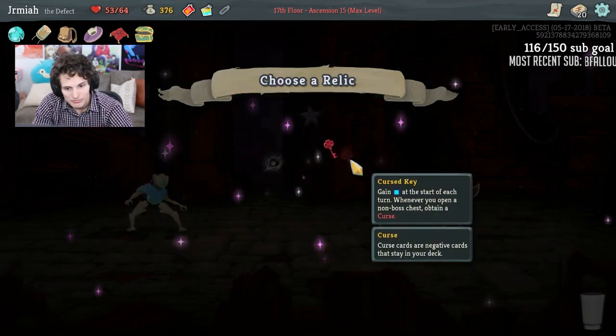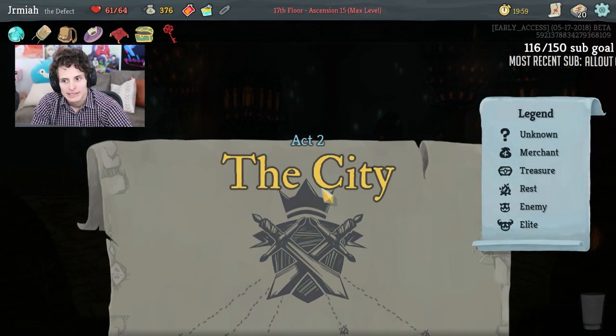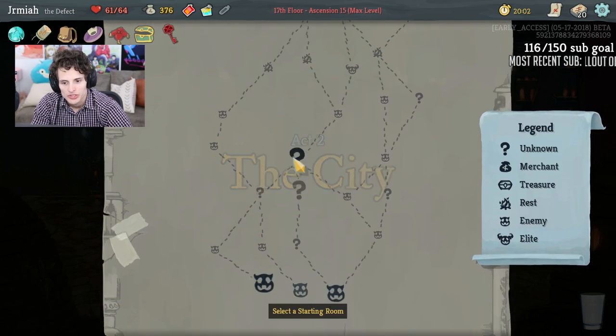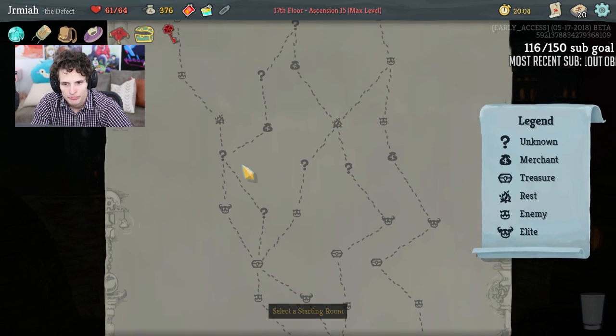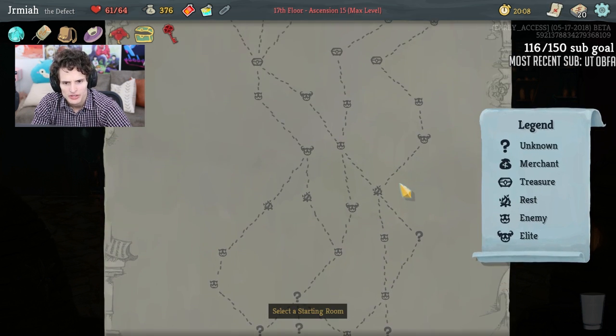It's got to be Cursed Key — you've got to take that energy relic. I think Astral is really good but when you're offered Cursed Key you take it.